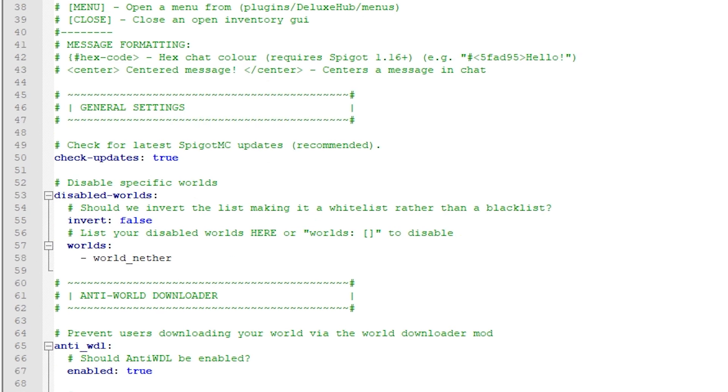After that we got the general settings, which might be the most important settings if you're running Deluxe Hub on a Multiverse Core server. You can run this plugin on two different types of servers: a BungeeCord server or a Multiverse Core server. With BungeeCord you have a dedicated server that only runs your lobby. But if you're running Multiverse Core, all your game modes and worlds are in one server including your lobby. So by default Deluxe Hub will be enabled in every single world — we want to disable it in every world except the lobby. To do that, I recommend changing 'invert' to true. That way, only the worlds inside the list will have Deluxe Hub enabled. I'll change this to the world called 'world,' my normal overworld, so Deluxe Hub will be disabled in all worlds except for this one.